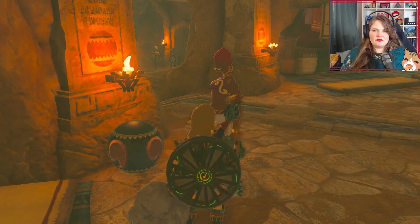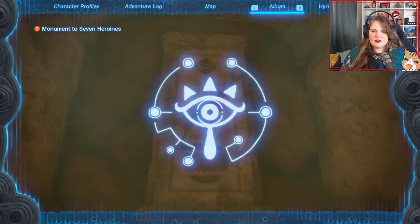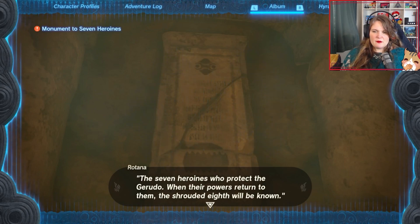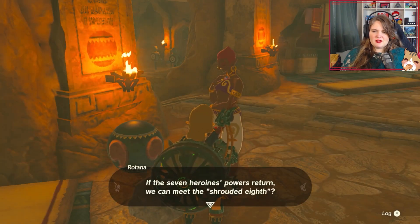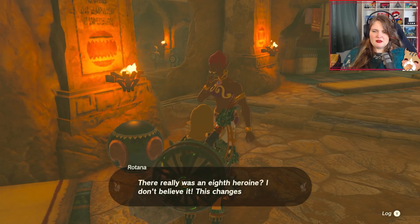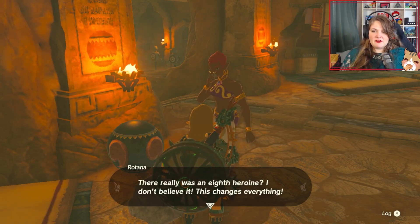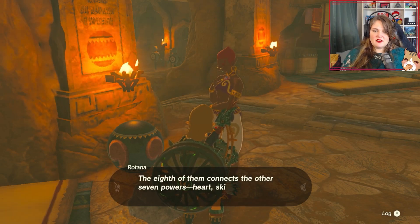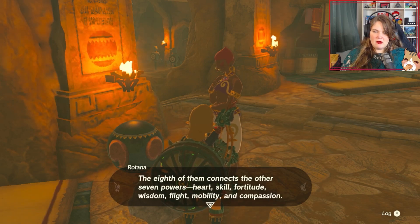Here's the last one. What does this one say? The seven heroines who protect the Gerudo — when the powers return to them, the Shrouded Eighth will be known. If the seven heroines' powers return, we can meet the Shrouded Eighth. But that must mean... there really was an eighth heroine? I don't believe it! This changes everything! We know all of what the stellae say. Now to put it all together — the eighth connects the other seven powers: Heart, Skill, Fortitude, Wisdom, Flight, Mobility, and Compassion. We have to return the seven heroine spirits to them to meet this eighth, and those spirits are all hidden within the Gerudo region.